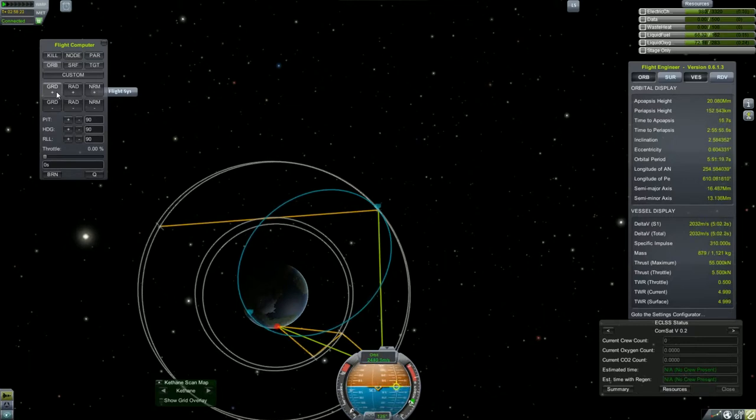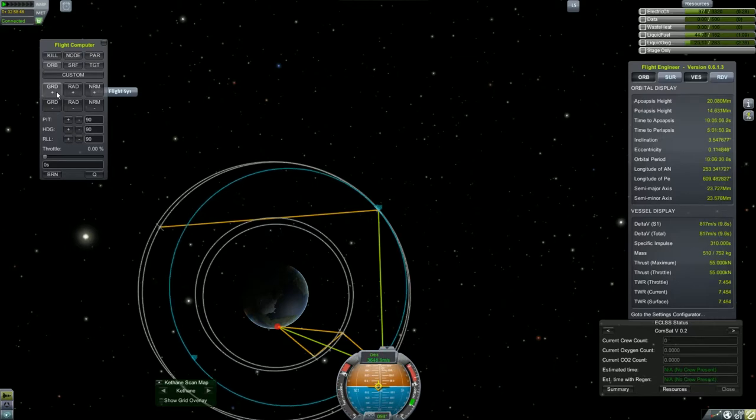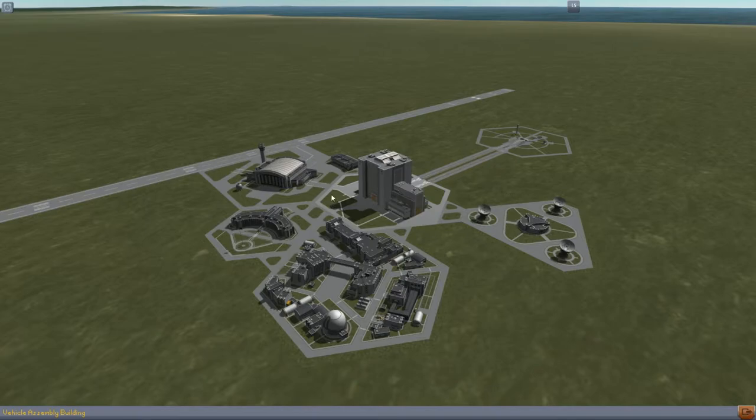And here we are — we raised our apoapsis to 20,000 and we are conducting our burn to circularize our orbit. The burn is done, and our satellite is in perfect position. As perfect as we might think.